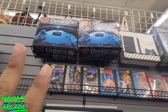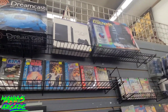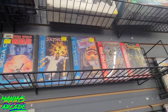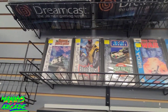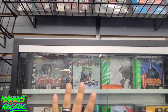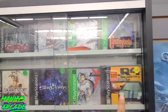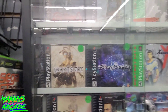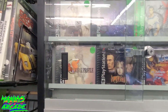We got some Dreamcast complete-in-boxes up there, a PS2 complete-in-box, and some Shadowrun for the Genesis, Warlords for the Genesis, Ground Zero Texas — Sega CD games along with some Sega Saturn. In this case there are some heavies: Nightmare Creatures, Grandia, Final Fantasy. Check out that Castlevania, R4 Ridge Racer Type 4 — 200 bucks. Vagrant Story — I've been wanting to pick that one up for a while.